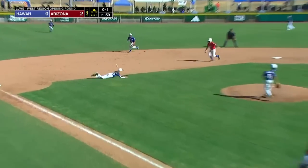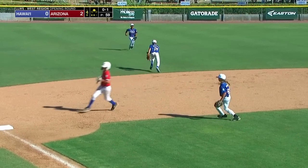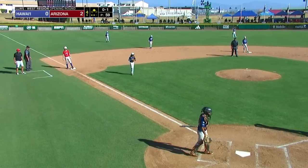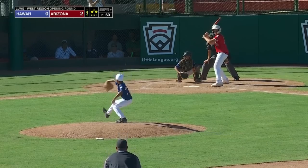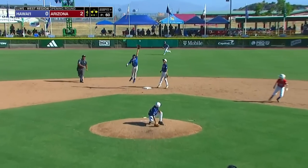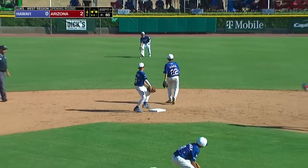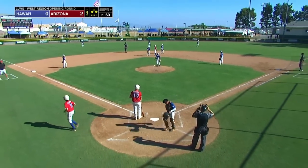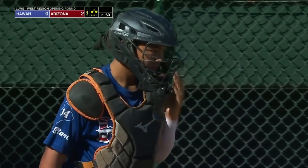Fastball, ground ball, past the third baseman — shortstop Pagan can't handle it. Altair is going to hold on at third with runners on the corners. Swing and a miss, throw down to second, it's into center field. Altair is going to score, and Burnside ends up at second base. An error on the catcher, and it's 3-0.